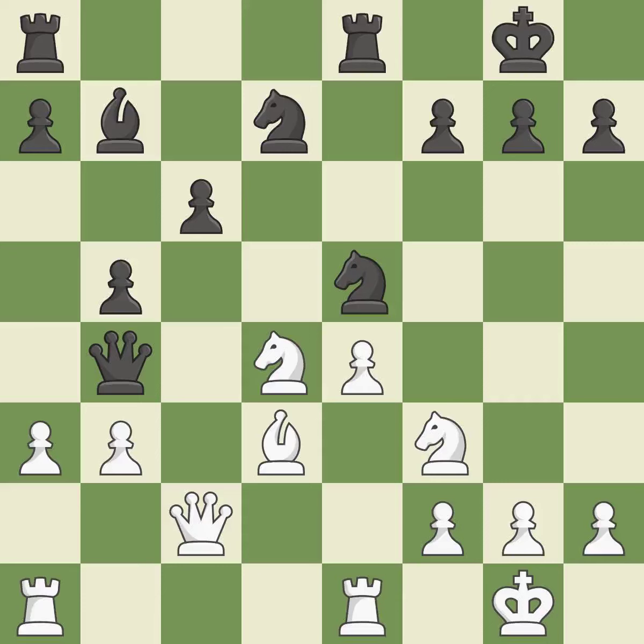A pawn kicks the opposing queen, forcing her to move or risk being captured — ideal. This moves the queen to safety. This threatens to add pressure on a pinned knight. This stops the opponent from being able to add pressure on a pinned knight.